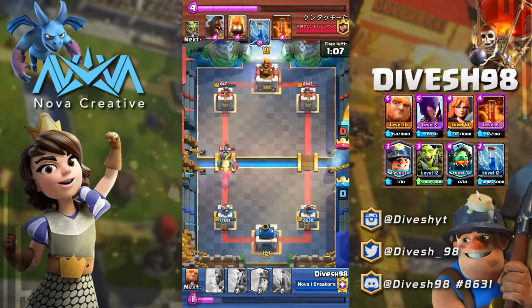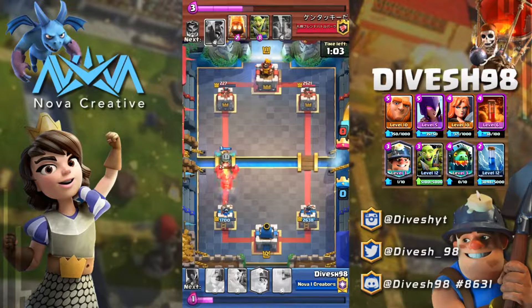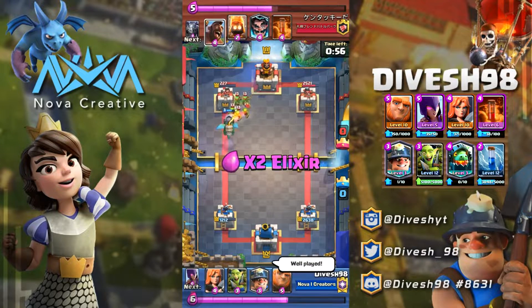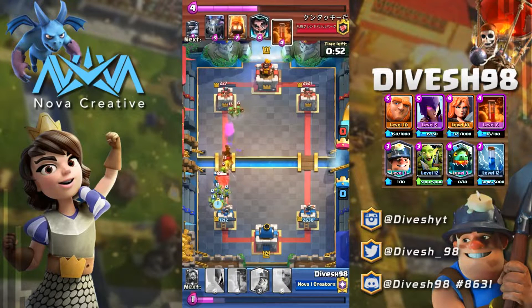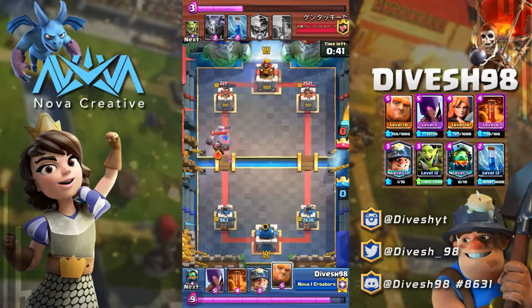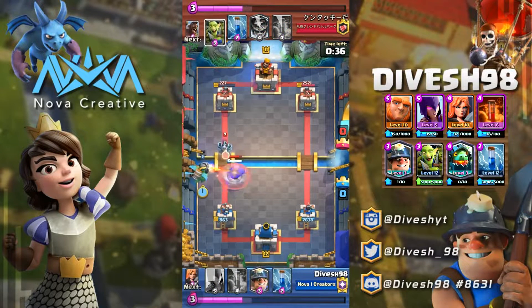My Witch is level five and I pushed to 4600 trophies with her — she did incredibly well on ladder. If you have a level five Witch, I'm pretty sure you can make this deck work. After her buff, a level five Witch can actually withstand a max Fireball without dying — the only way she dies in that scenario is if they pair that max Fireball with an appropriately leveled Zap.